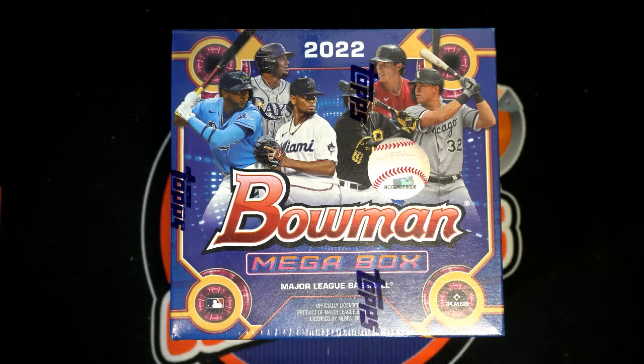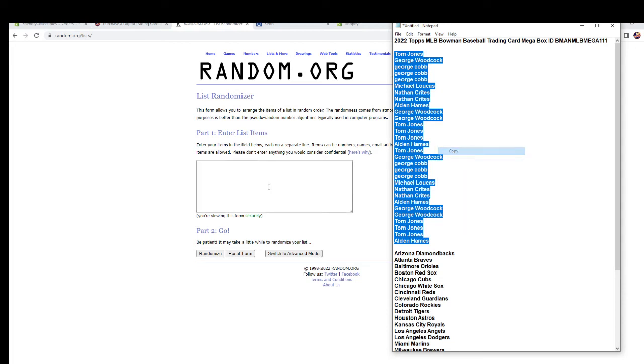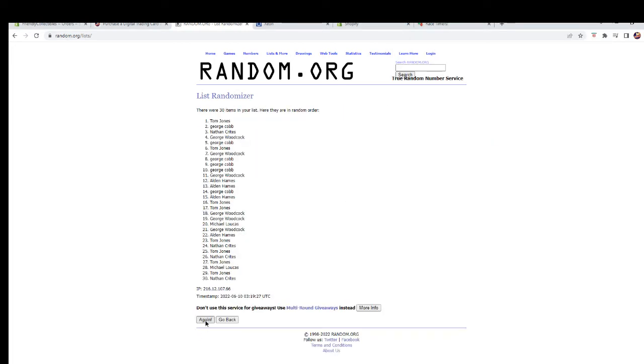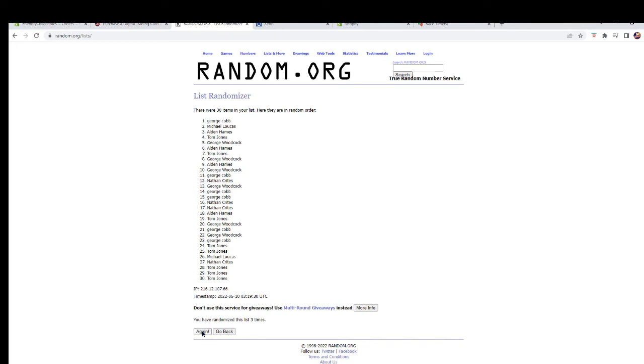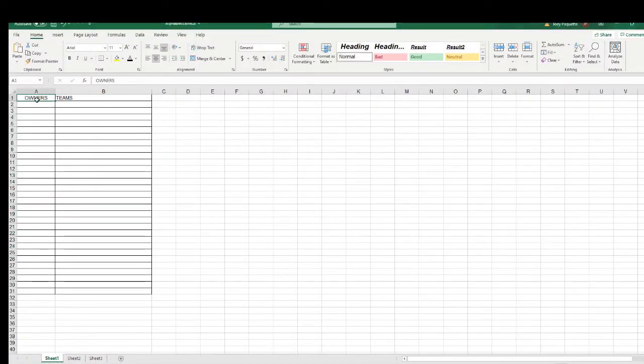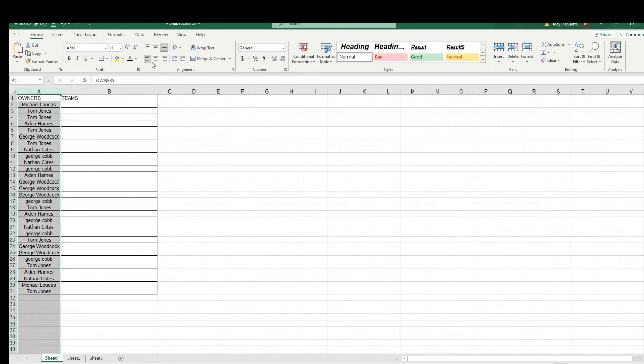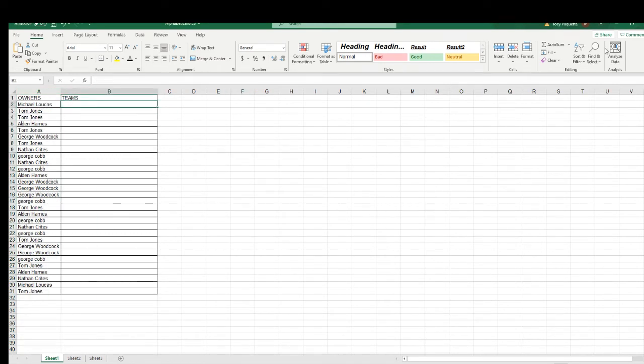This is 2022 Tops MLB Bowman Baseball mega boxes, number 111. Luck out. All right, we got TJ — two out — let's go, guys, good luck. 30 flip names and team seven times each. All right, Michael L to TJ. Let's do teams next tonight.